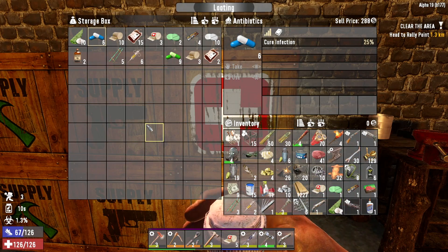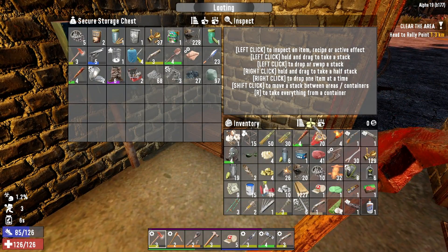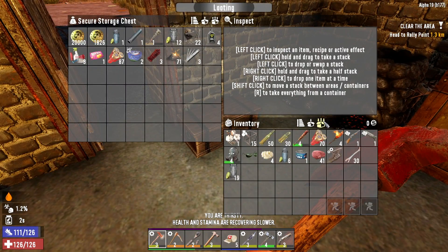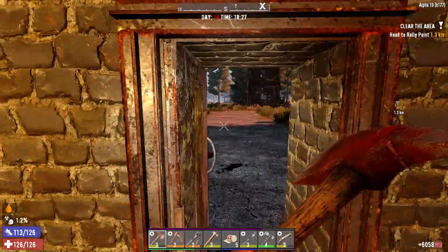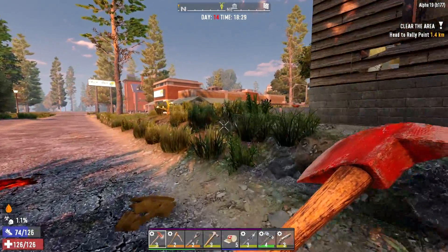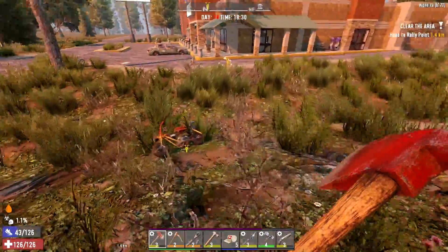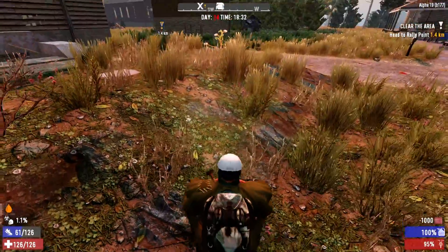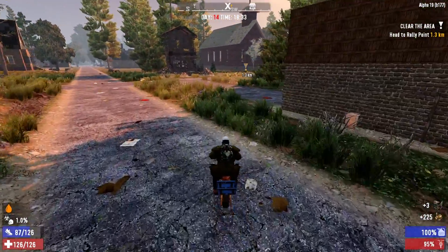Let's grab an antibiotic and cure up this infection. I had an herbal antibiotic on me but those cure dysentery too, whereas the regular antibiotics just cure the infection. So I'll hold on to that herbal antibiotic in case we ever end up with dysentery. I gotta go grab the minibike too - we ran out of gas right over here. I tapped out of gasoline. Let's get this thing home and gear up for the horde and get over to the base.